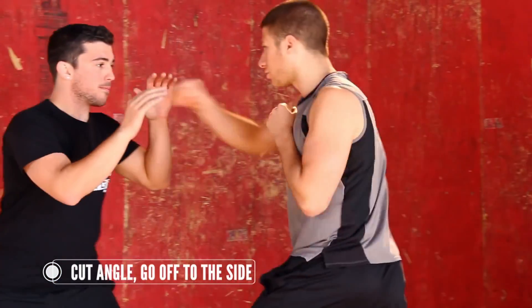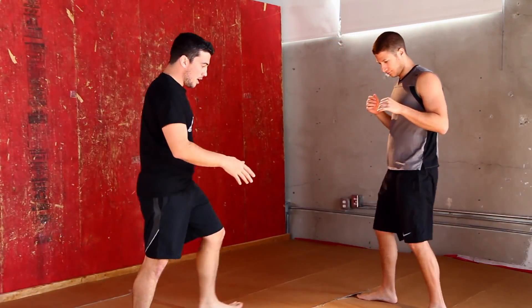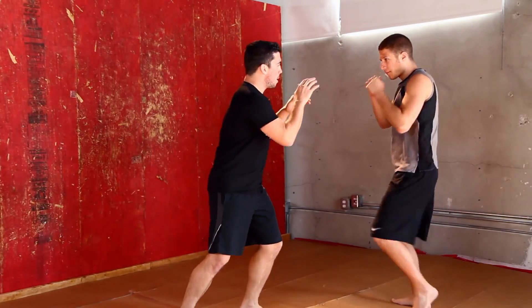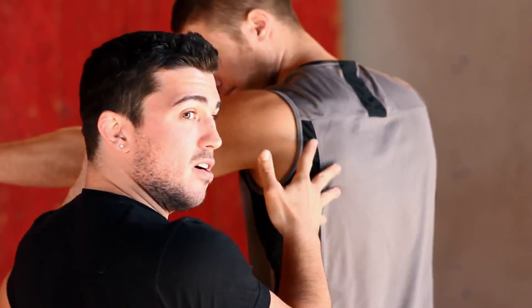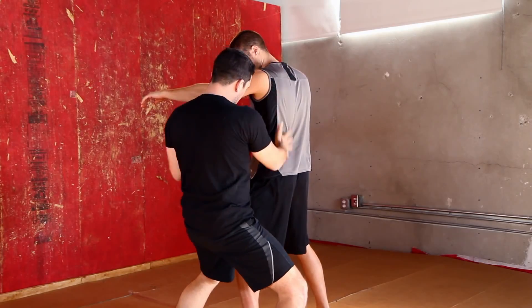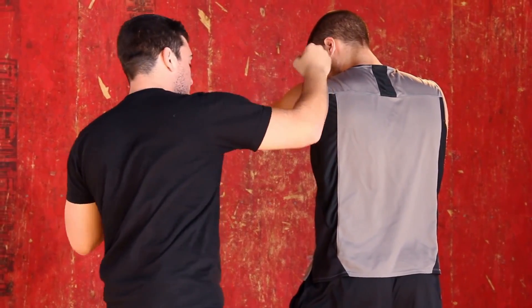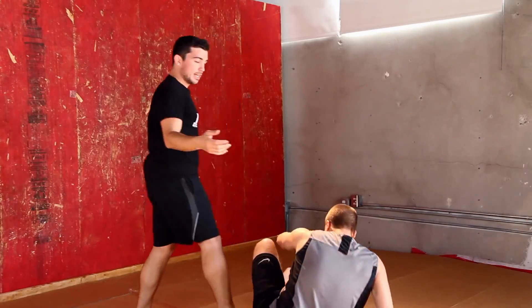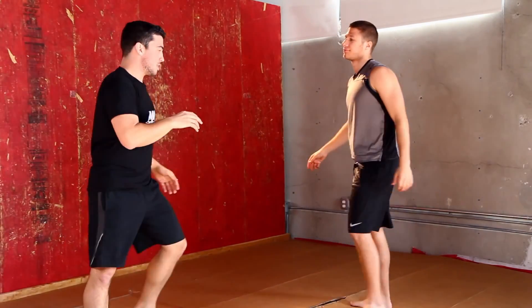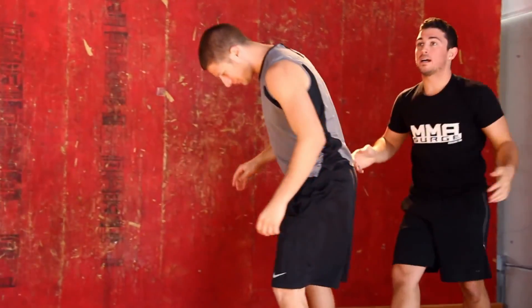So he throws left, right, left at me — I cut, take a hard step to the right. What's happening is I'm getting off to the side of him, into his blind spot. From here I could land a shot to the side of his head, sweep him back, or take his back and get him down. He throws left, right, left at me and I just come behind the guy — it's all about movement.